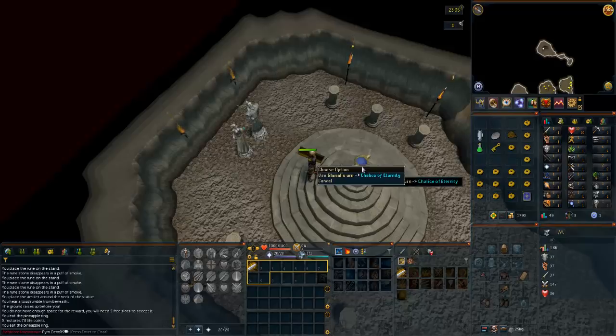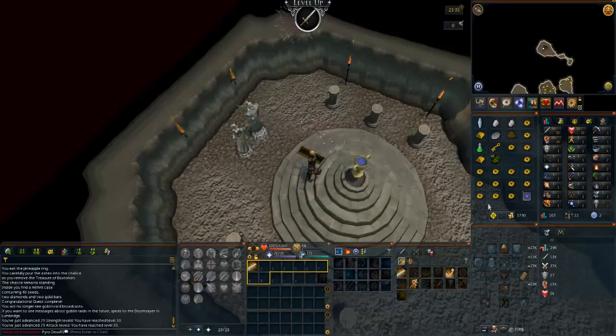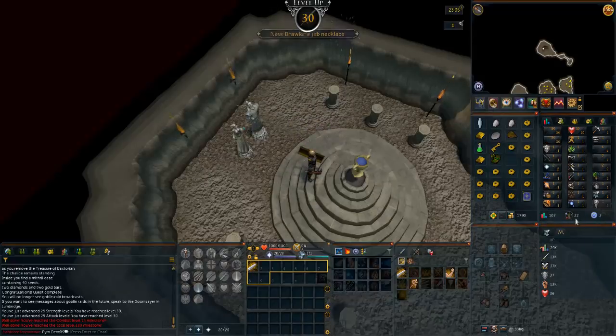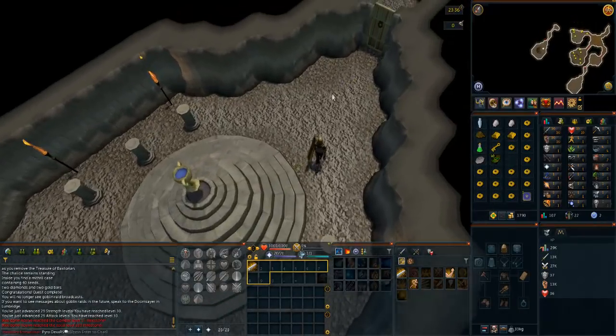My pineapple worked very nicely. Boom — 30 attack, 30 strength, a ton of XP. That is 28k XP, a ton of levels — 60 levels gained. And combat level 22 now. Let's go sell these and decide what quest I want to do next.